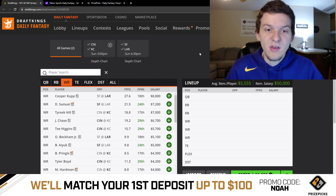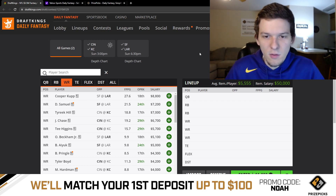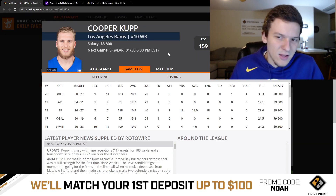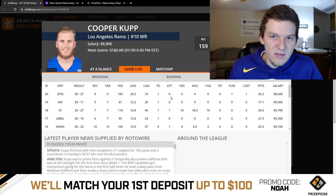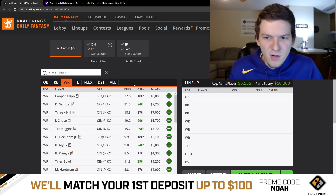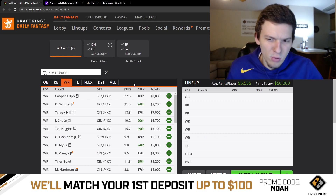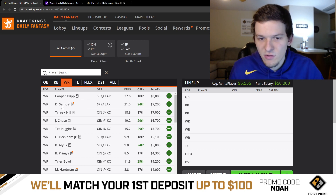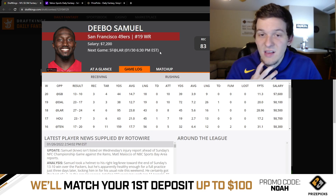Moving to wide receiver: all the top-tier guys — Cooper Cupp, Debo Samuel, Tyreek Hill, Jamar Chase — are really good plays on a two-game slate. Cooper Cupp is a little more expensive, but he's been so good this year: nearly 10 targets a game, tons of touchdowns, double-digit DK points every single game. The pricing on this slate is a bit soft, so it probably is feasible to fit Cupp in if you want. But I also like some of these receivers for cheaper — Tyreek at 7K and Debo at $7,200 have just as much upside and could easily outscore Cupp.